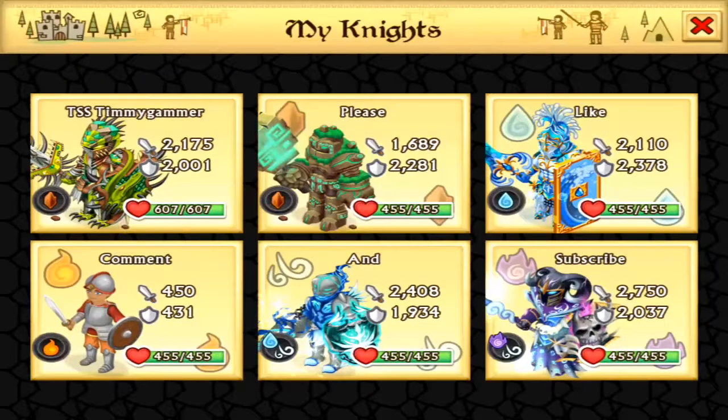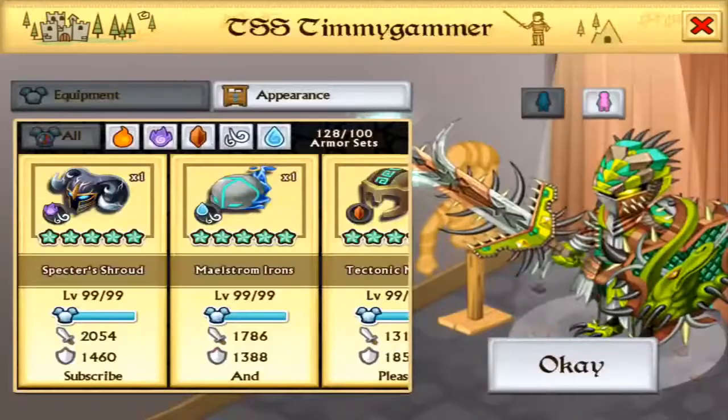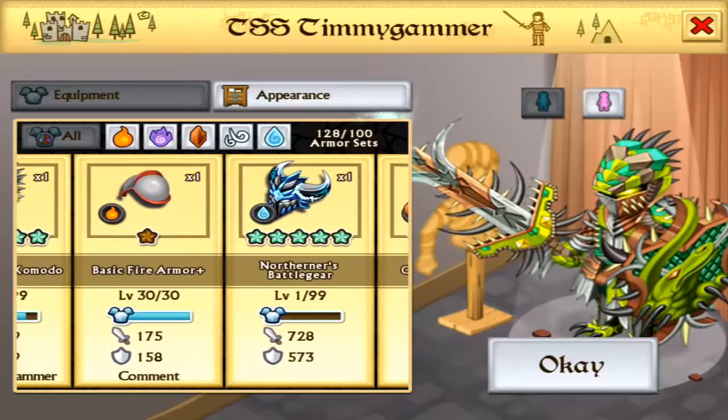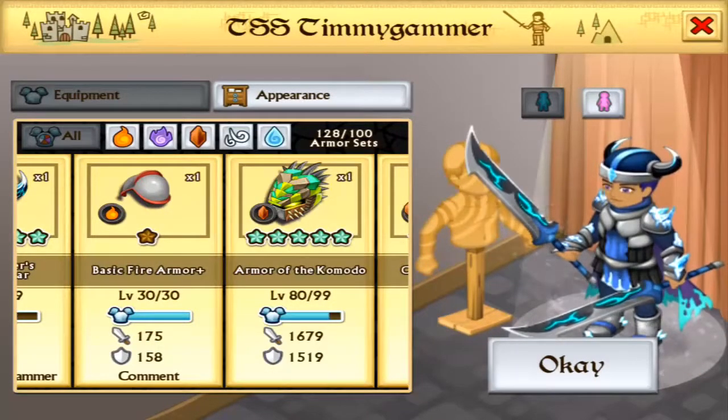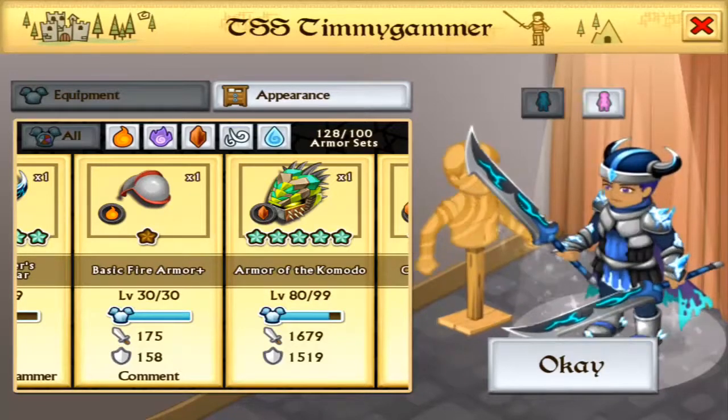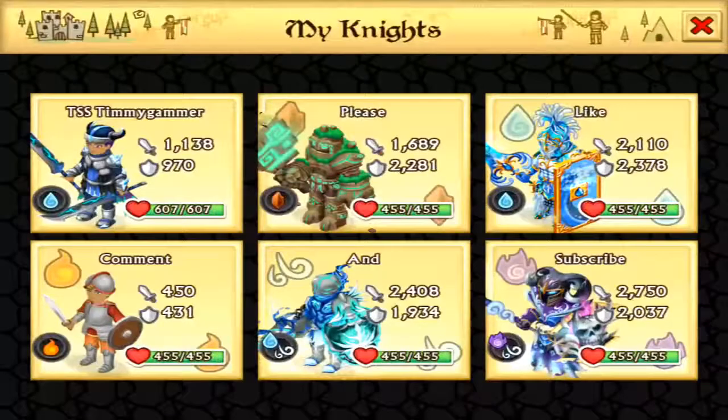It's 4x chance for getting an epic or legendary. So we're gonna equip it on our first guy. Here is the male version — I really like it with the two swords and the helmet — and the female version too. Here are the stats: 1,200 attack stats and 1,000 defense stats.